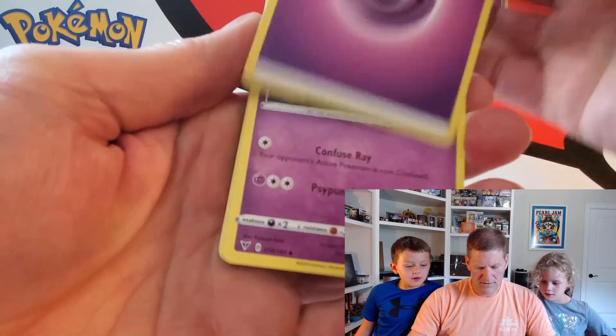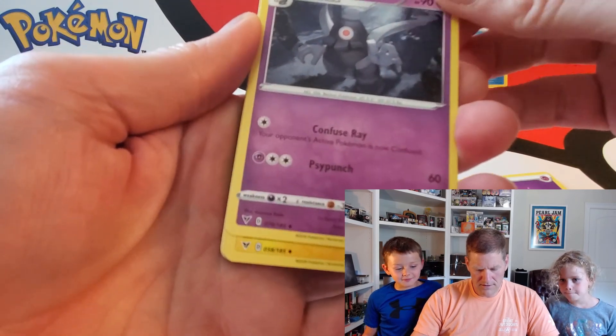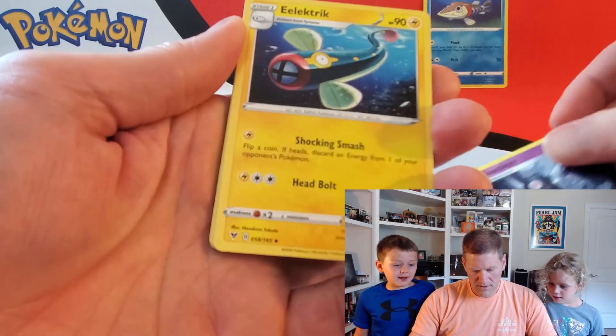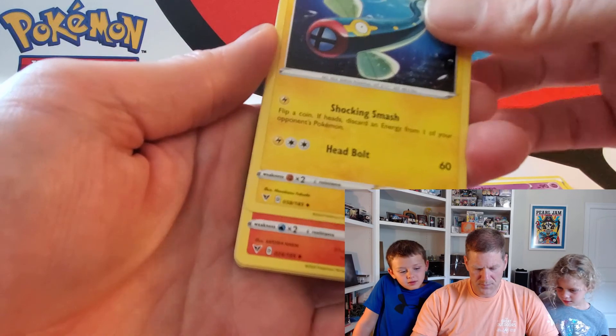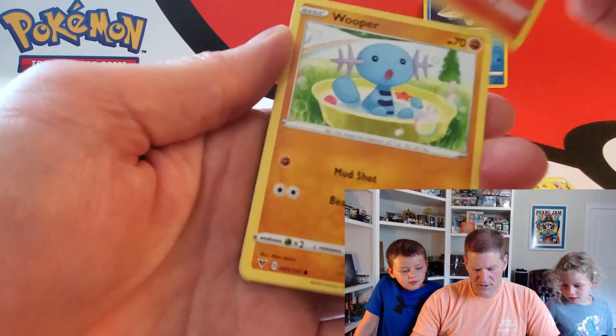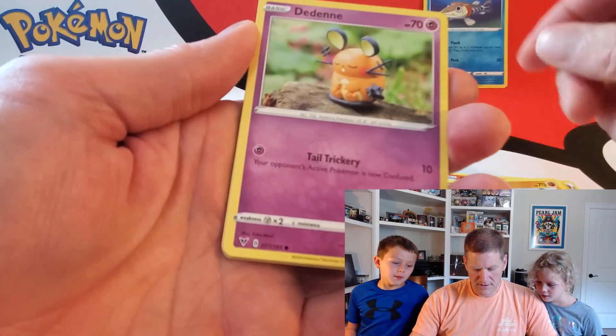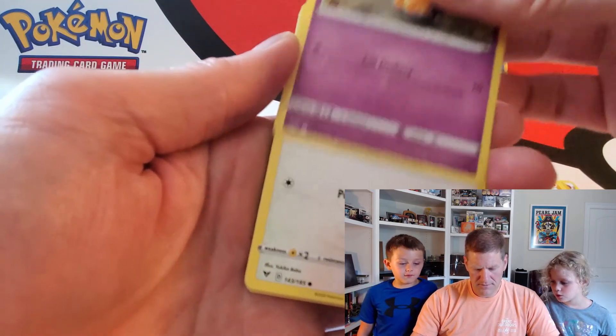Psychic energy — we already got that, it's really cool. Electric. Charmeleon. Charmeleon. Charmeleon. Dooper — that's like in every single pack. That looks like a Vita too. Vivid Voltage. Picky Peck.